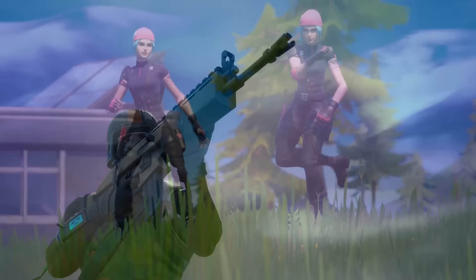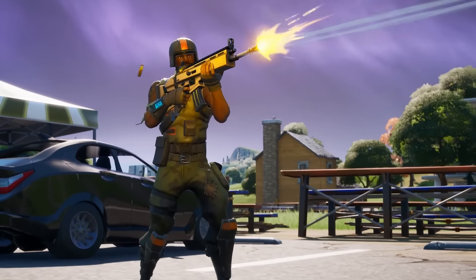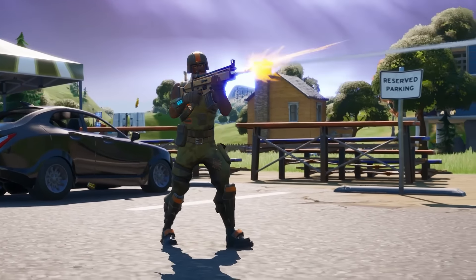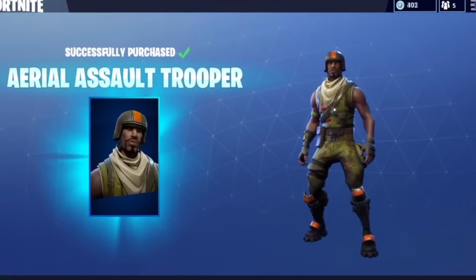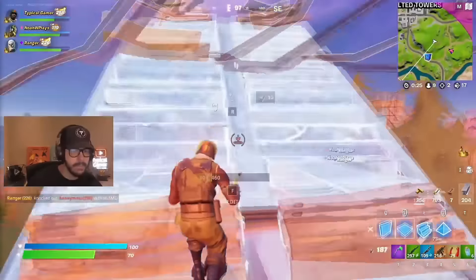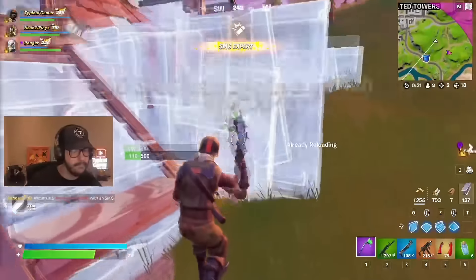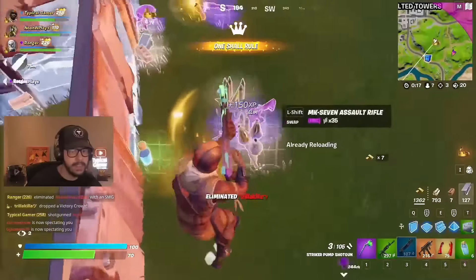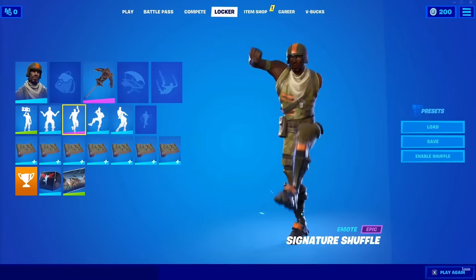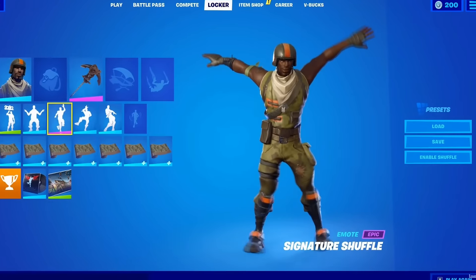Now we are really getting to the super OG skins, and we have the Aerial Assault Trooper. This was only available during the Season 1 Seasonal Shop, and it will never return to the store again. A lot of people argue that this is the rarest Fortnite skin, and that is because when it was available during Season 1, a lot of people chose to buy the other skins in the Seasonal Shop instead of the Aerial Assault Trooper. I still think this skin is really sick, and if you do own it, you definitely own one of the rarest skins in the game.